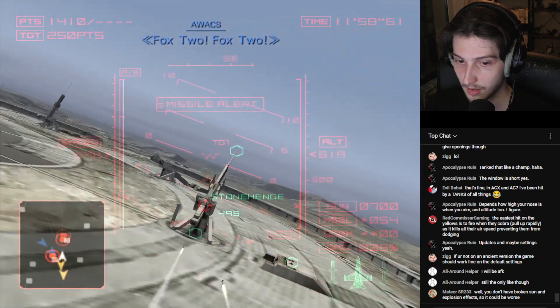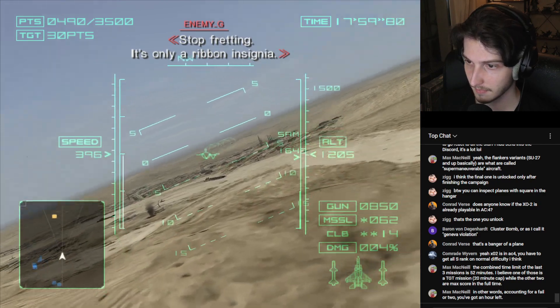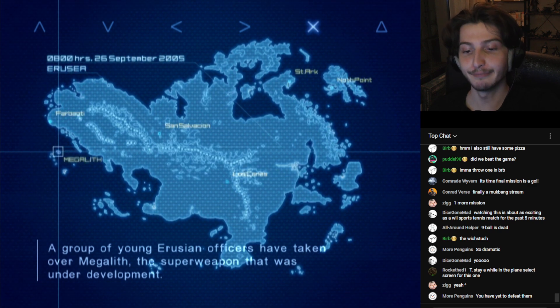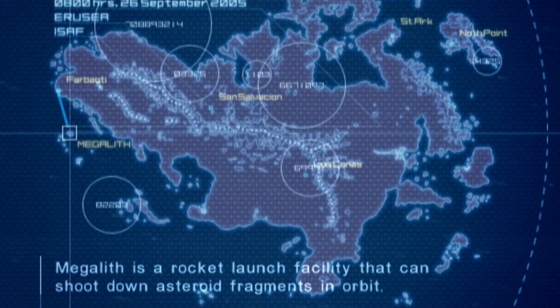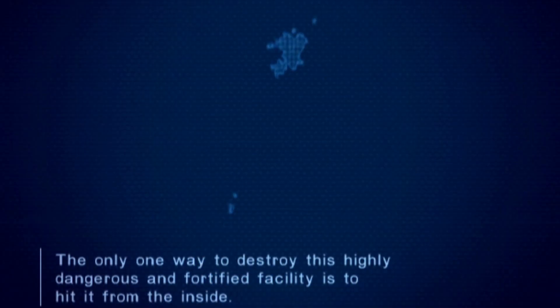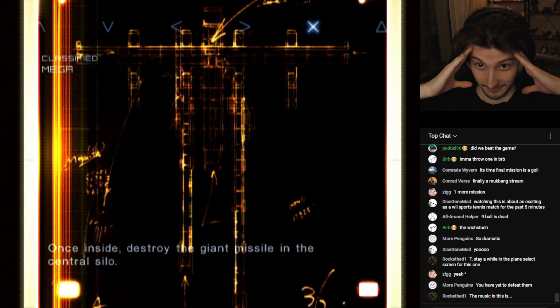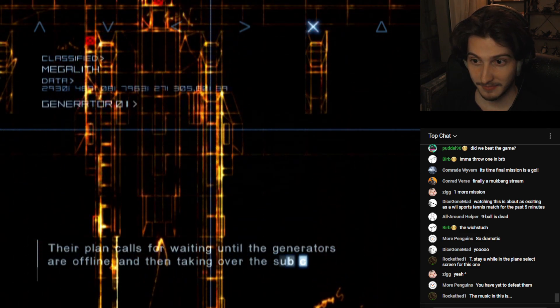A little spoiler for the next video about Ace Combat 5 — I plan to structure it in a little bit of a different way, as that game is very special. So look forward to that. Also: a group of young Erugian officers have taken over Megalith, a superweapon that was under development — a rocket launch facility that can shoot down asteroid fragments in orbit. The only way to destroy this highly dangerous and fortified facility is to hit it from the inside. While I was busy taking over the capital, a new danger had appeared, and I had one last task to complete.